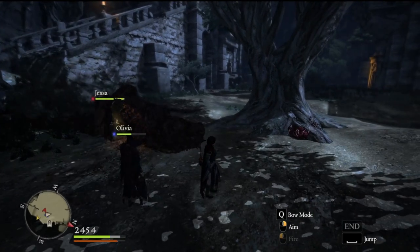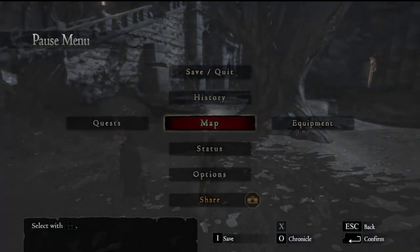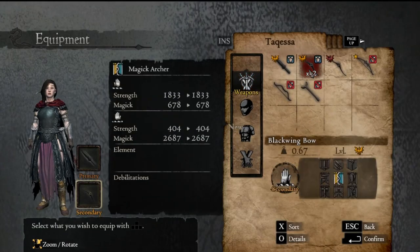Let's take a look really quick at my gear. You can see I've got the Black Wing Bow, which I believe is the best magic bow in the game.